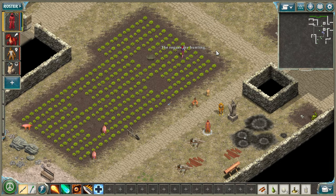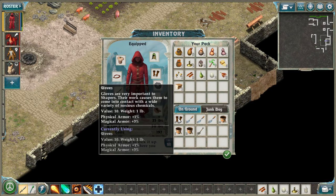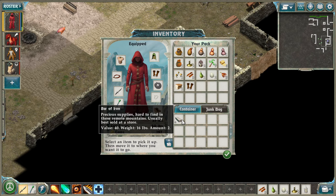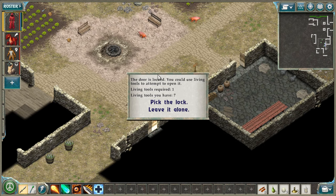I should go talk to this NPC — their name is Dell. Let me check a storage bin first. Oh, 10 XP — nice. We've got a healing pod, yes please, and bars of iron, I'll take it. I'll take all of the bags of meals too.